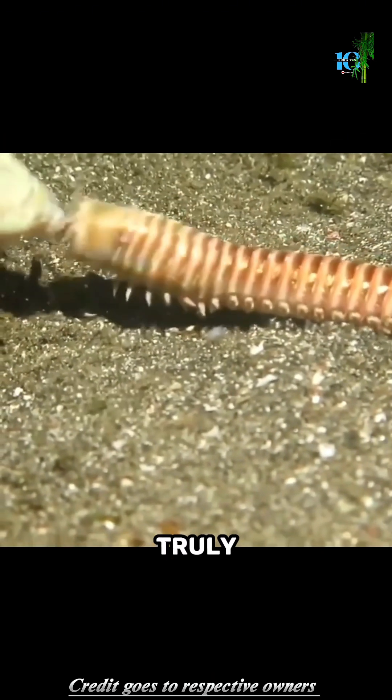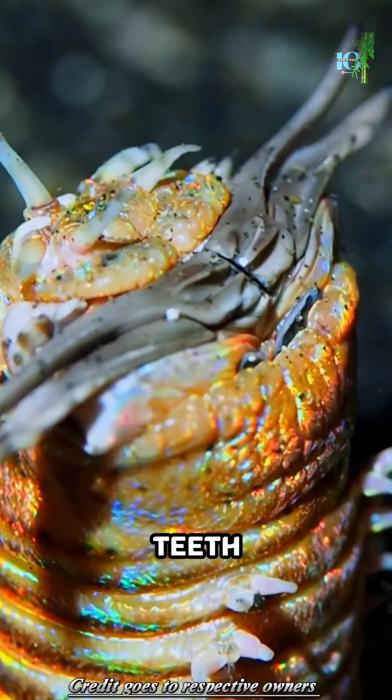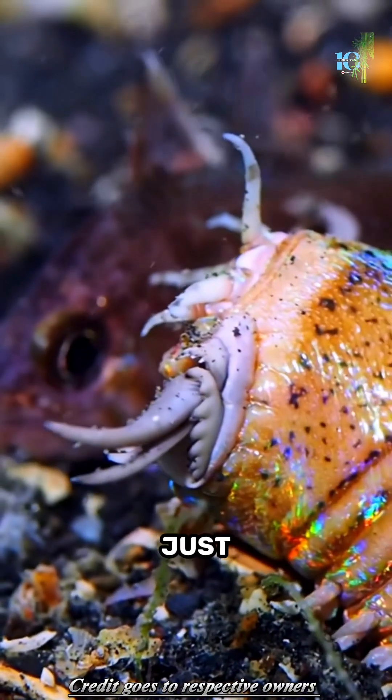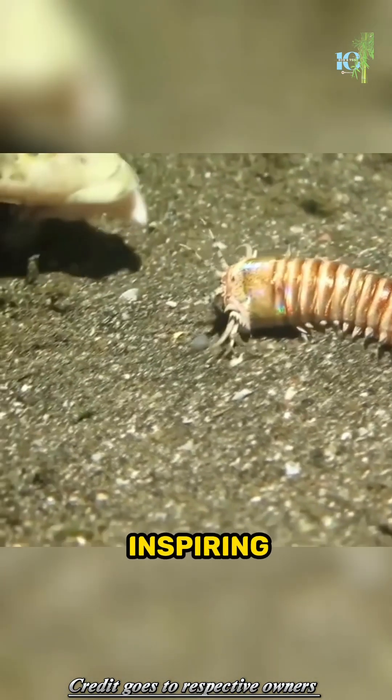But here's where it gets truly terrifying. The Bobbit Worm's jaws are lined with sharp, hooked teeth, ensuring that once it grabs hold of its prey, escape is nearly impossible. And just when you think it couldn't get any scarier, the Bobbit Worm can reach impressive lengths, sometimes exceeding 10 feet. Its vibrant colors and formidable size only add to its awe-inspiring presence.